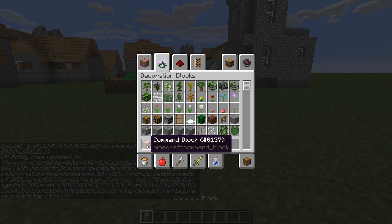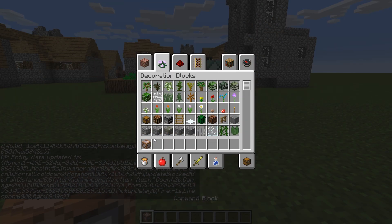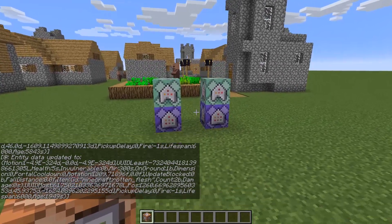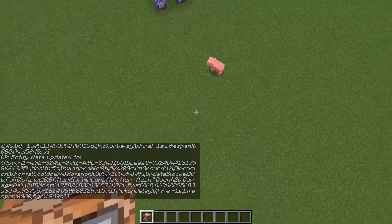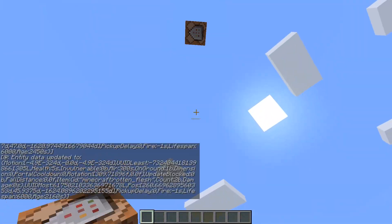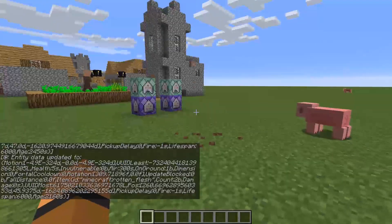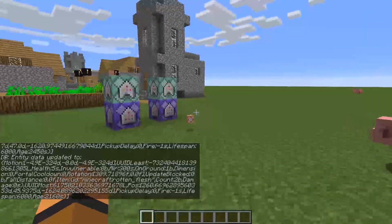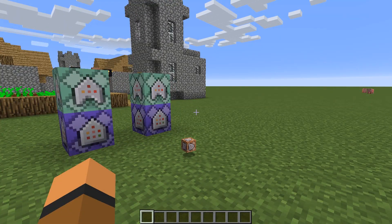Then we're going to use the same command to set its pickup delay back to zero. So now you can't drop the item with Q, and you can't drop it by trying to drag it out either. There is one flaw I found: if you're falling fast enough, the item can leave your inventory before it's picked up again. And that's the only way to get rid of an item.